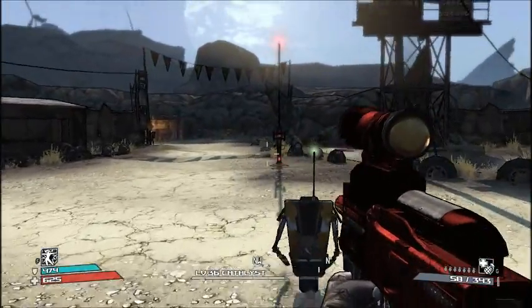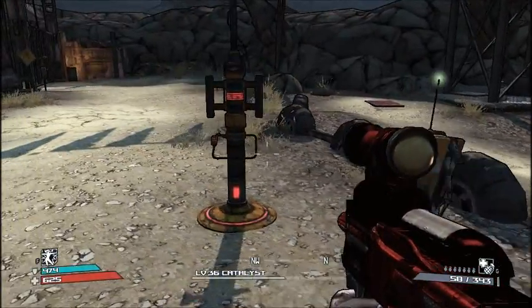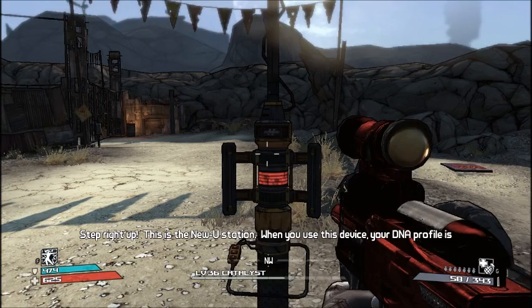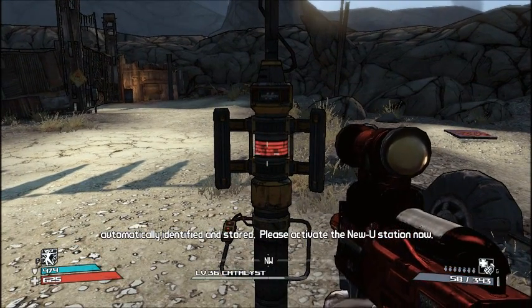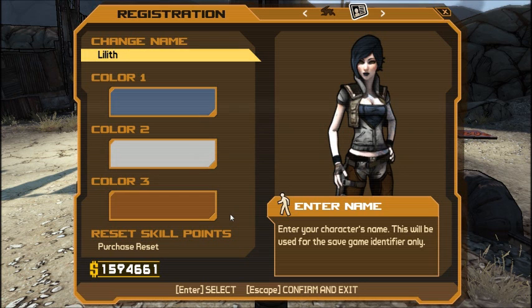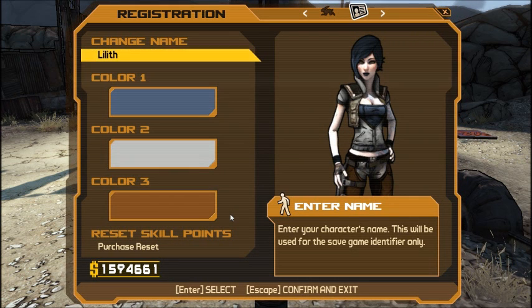Claptrap tells me to keep moving. Yeah, I know there are a few random loot chests around the area, but forget them. Claptrap introduces the New-U station: your DNA profile is automatically identified and stored when you use it. I activate it. Yes, I'm playing as a siren. Why? Because I just finished my first siren playthrough and thought I could use this character for my recording — it makes it much faster to go through the game without dying stupidly a lot.